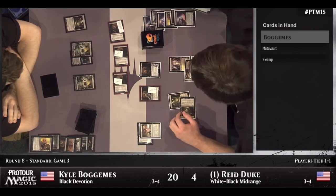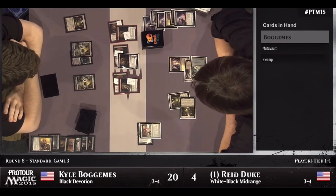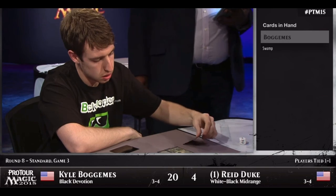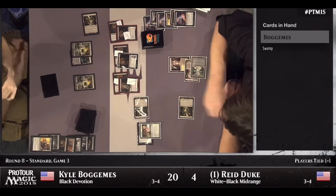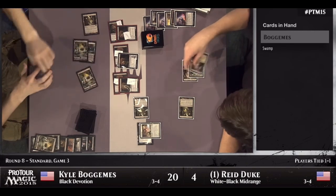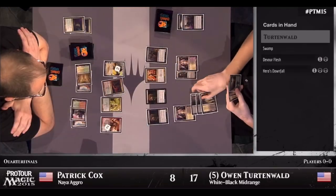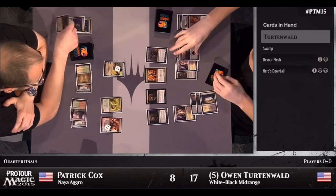Pack Rat was absent the next few Pro Tours, but came roaring back at its final Pro Tour, Pro Tour Magic 2015. Pack Rat was a standout card at the event, being a major player in mono-black devotion and white-black midrange decks. I recently asked Michigan Pro Tour competitor Kyle Bogomus about his opinion on Pack Rat in Standard. He said it was a cool card to be playable in Standard — Devour Flesh and Detention Sphere punished threats with the same name, so it wasn't broken. Pack Rat had interesting games deciding when to go all-in and when to diversify threats. Pack Rat was also featured in two of the top 8 lists, including Owen Turtenwald's black-white midrange deck.